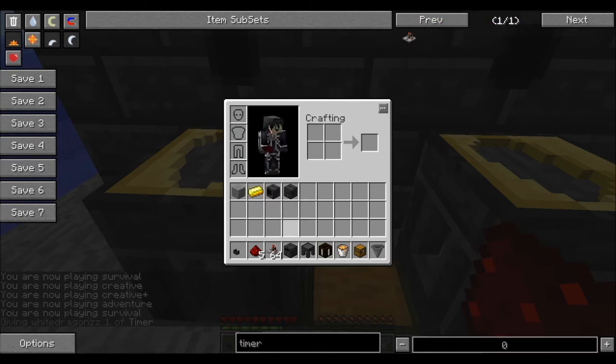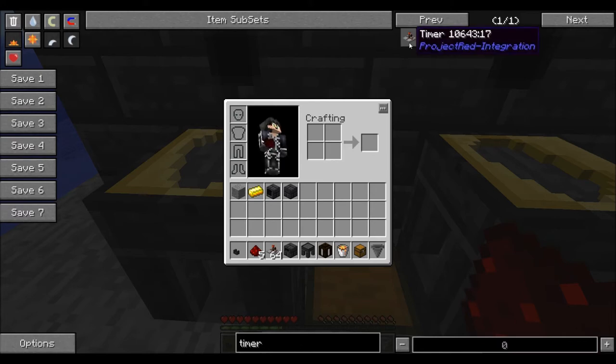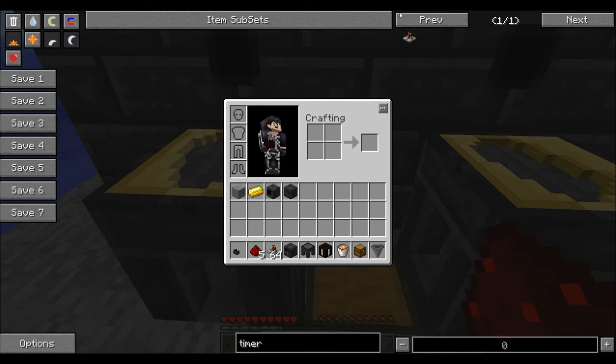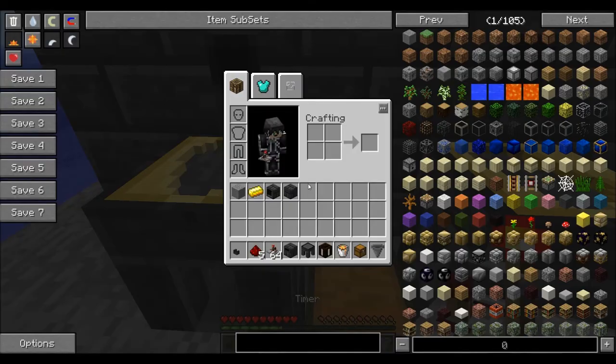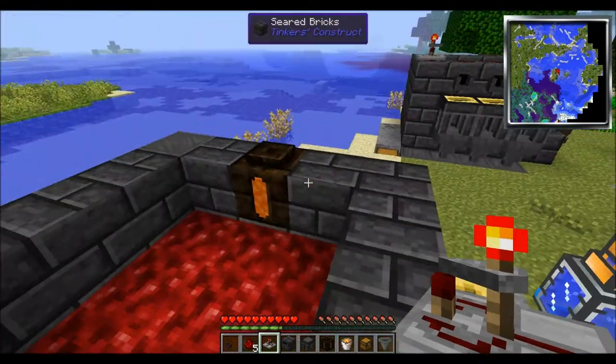What you're going to do to make this — if you're playing with Project Red Integrations, you can look up 'timer.' Basically you're going to need to smelt smooth stone into the circuit boards and then just follow it through. It's a very, very cheap method of doing this. With that being said, let's keep going.